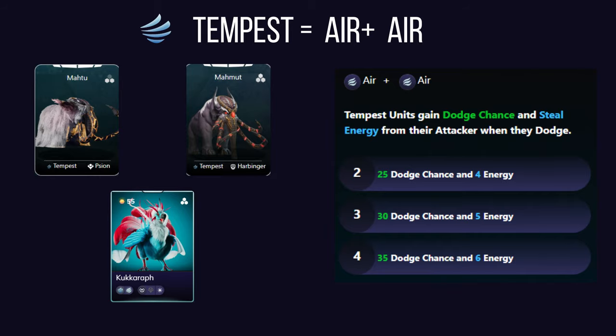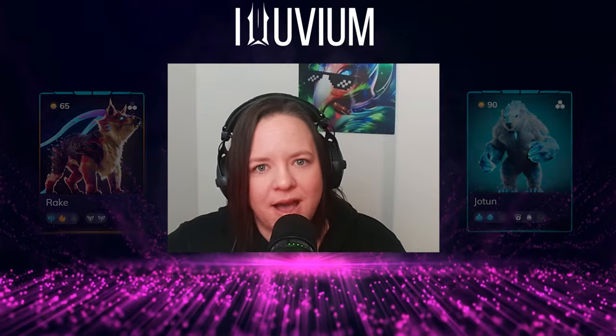To maximize tempest, consider pairing it with alluvials that have a high critical hit chance or can amplify critical hit damage. Pairing tempest with alluvials that excel in critical hit attributes — like rogues — creates a synergistic strategy that maximizes evasion and damage output.